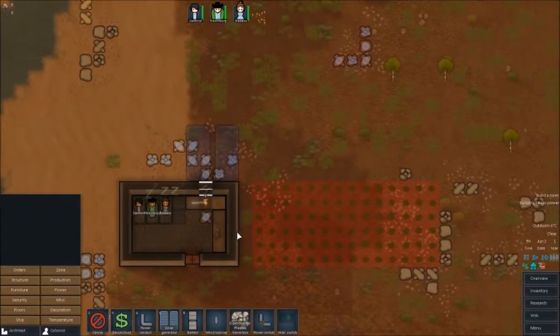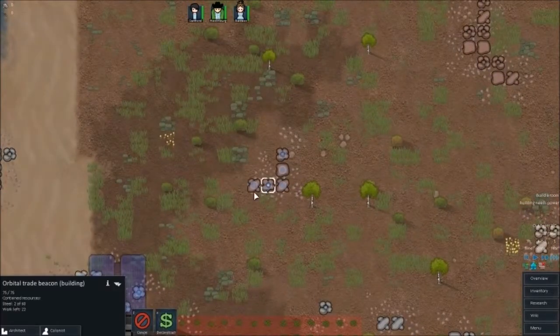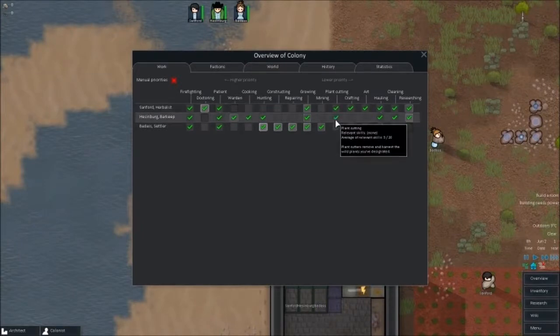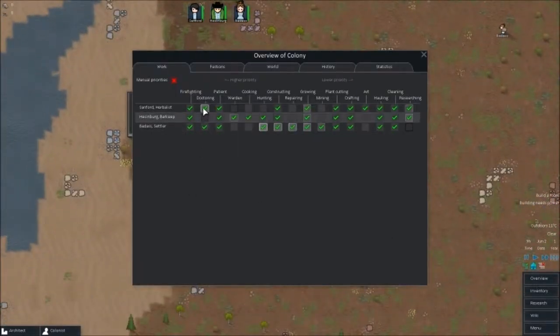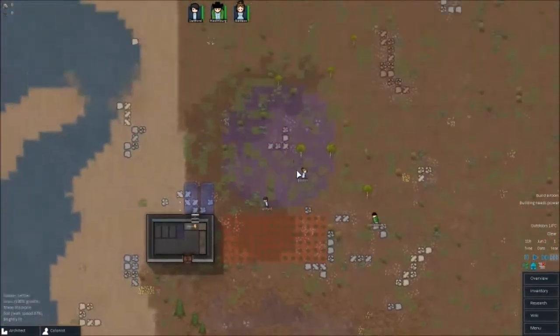In the morning they'll get all that constructed, hopefully. They'll also build the beacon — which they've already started building, actually. Let's take a look at the jobs, make sure there's no jobs not being done. I want them all to plant and cut — that's useful. Constructing and crafting I want them all to be doing. And I'm going to put a second person on doctoring, in case there's ever a point where the doctor gets ill and no one can cure them. Top fact: make sure there's always two people set to doctor, so if the doctor falls ill, they won't die.